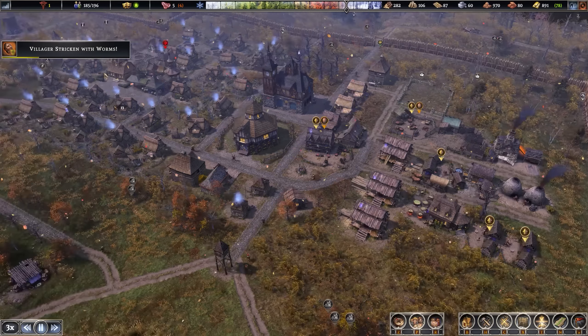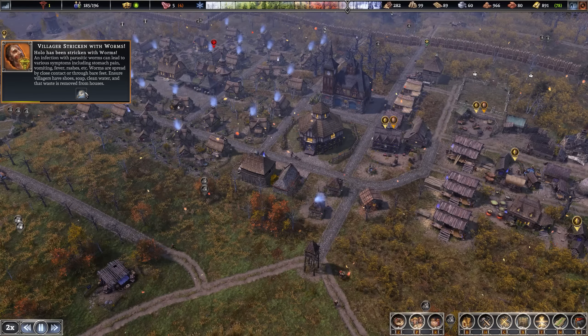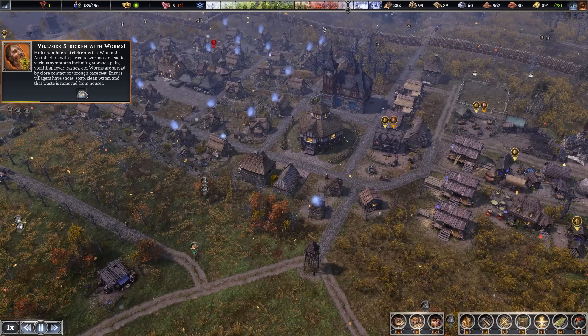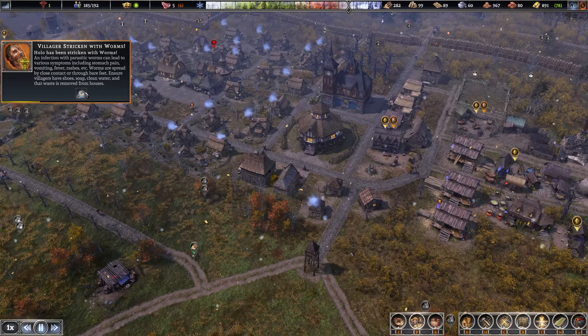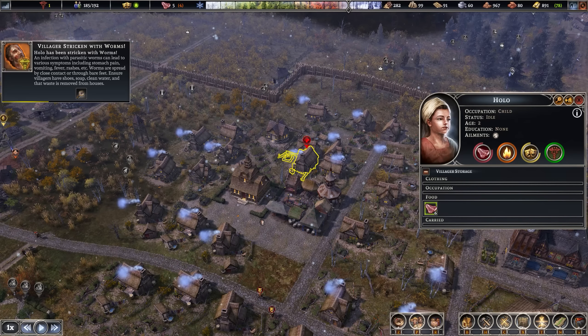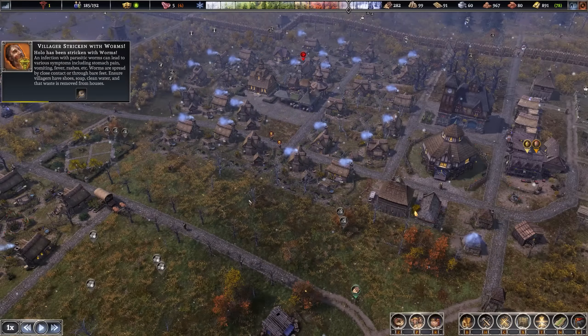Villagers stricken with worms. Parasitic worms can lead to various symptoms including stomach pain, vomiting, fever, rashes, etc. Worms are spread by close contact or through bare feet — ensure villagers have shoes, soap, and clean water. This kid has no clothing apparently. Checking usable goods: shoes — 21 produced, 19 consumed, so we should have enough. Soap — 52 produced, 56 consumed, so maybe not enough soap. We could increase the amount of soap we have.